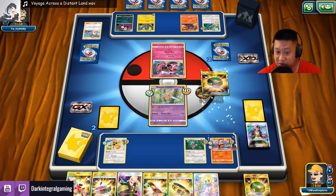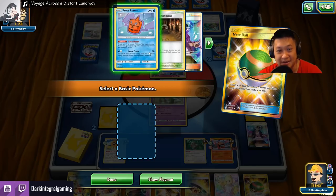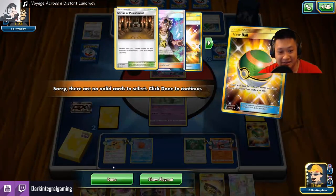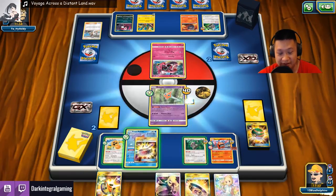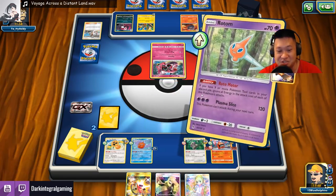Let's move on deck thinning because we're at the point where we should deck thin. Frost Rotom — get you out of the deck so I can land the Guzma when I need to. Massive deck thinning here. Have an Escape Board. Everybody have something. Plasma Strike! Now he could pull another one, so it will still be close — one prize card to two. That's close enough for me. I'm definitely going to be guaranteed a Guzma next hand.